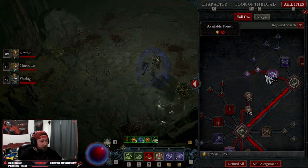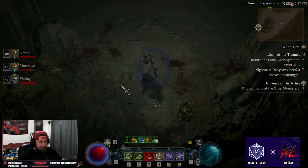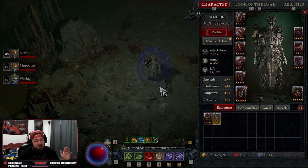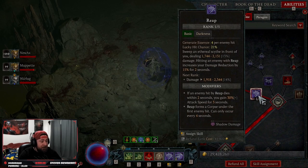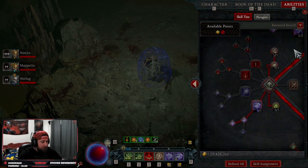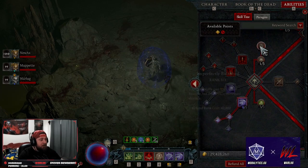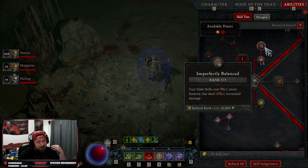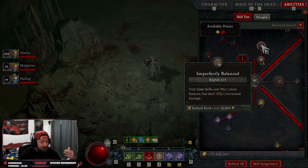Starting off, we're going to go Reap all the way into Acolyte's Reap because a corpse will form when you hit. This isn't going to be the main strategy for the build but it's a very strong starting skill and does a lot of shadow damage. We're then coming down into core skills, taking one point into Unliving Energy and three points into Imperfectly Balanced. This is going to give us more damage on our core skill which is Sever.